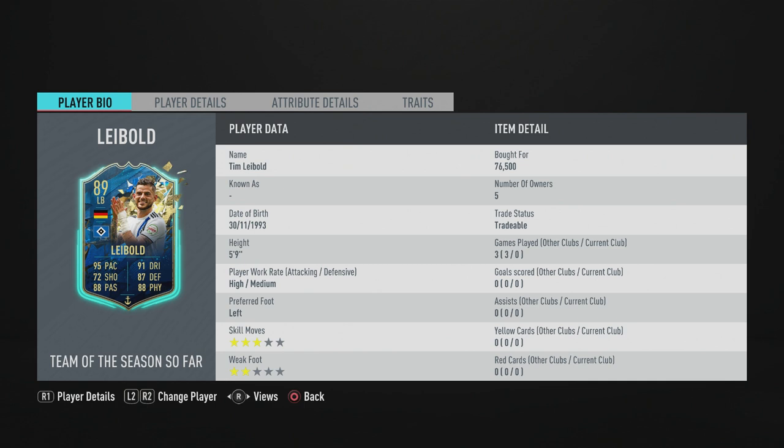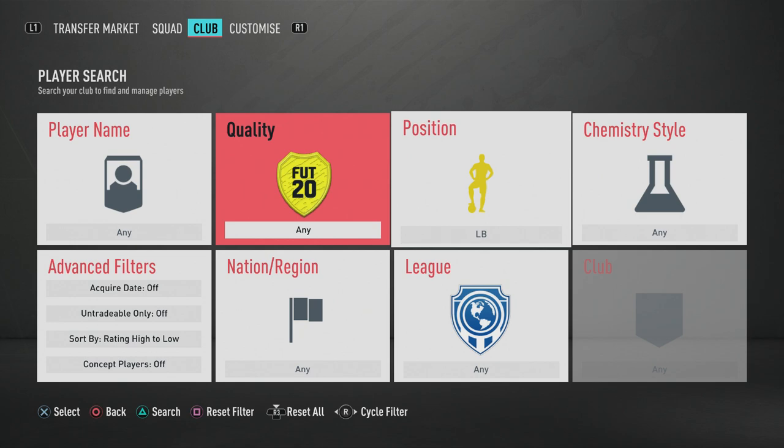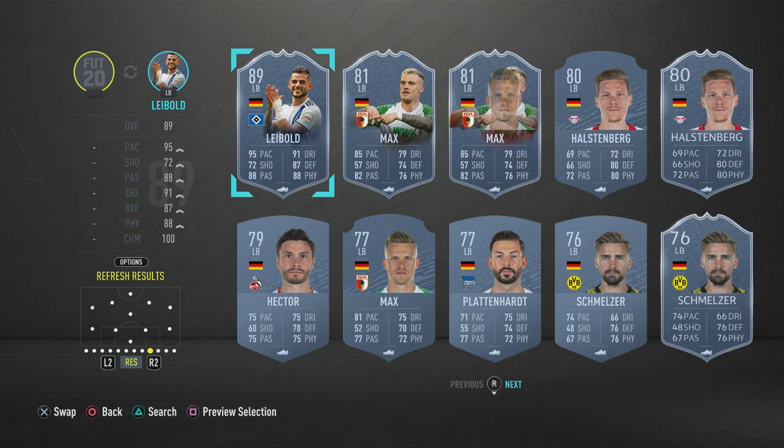This card looks incredible, and usually I would not review lower-rated cards compared to all the other cards out now. The reason I am reviewing this card is because if you go to Germany left back concept players, he is literally the only one that is usable. At this stage of FIFA you do not want to be using a player with 74 defending, so Liebold is literally one of the only options and he looks incredible when you look at his stats.